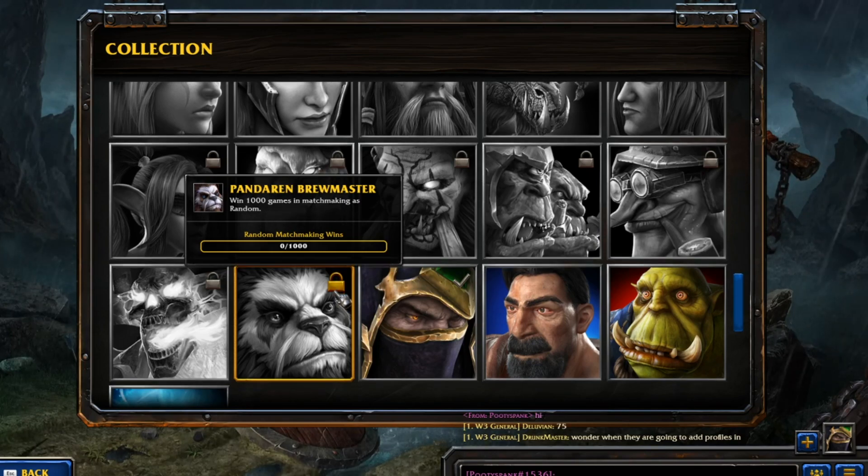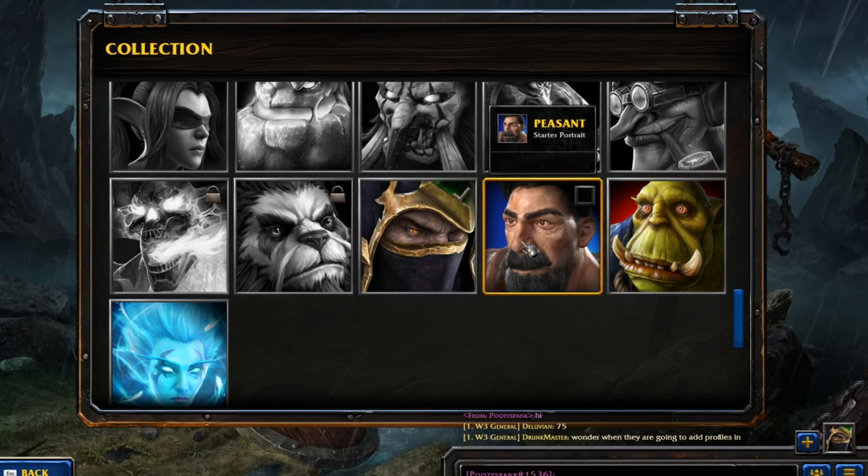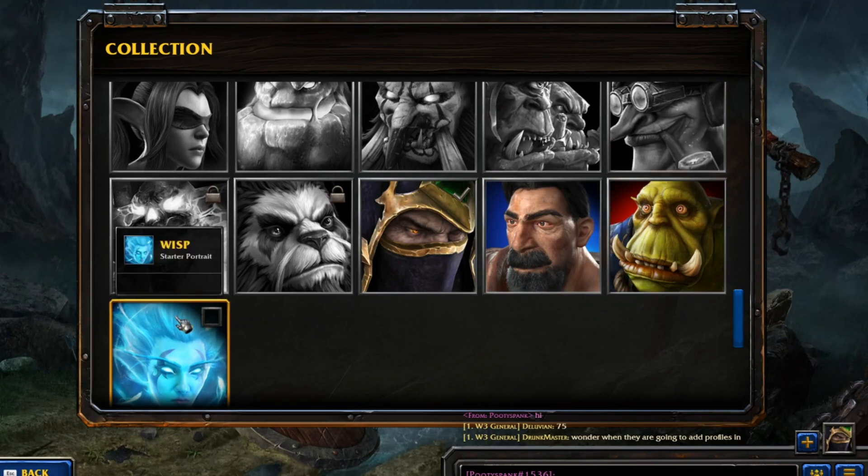And finally 1,000 games in Matchmaking as Random if you want the Pandaren Brewmaster. We also have four Starter portraits - these four are free. Acolyte is a Starter Portrait, Peasant is a Starter Portrait, Peon is a Starter Portrait, and Wisp is a Starter Portrait. All four are available once you first log in, so they're free to select.